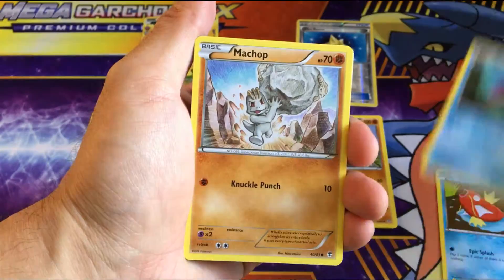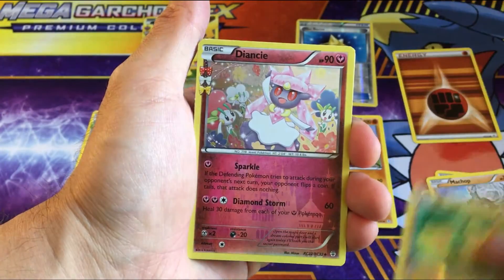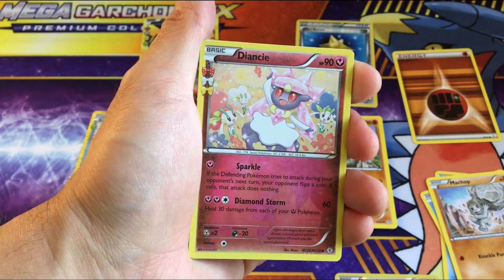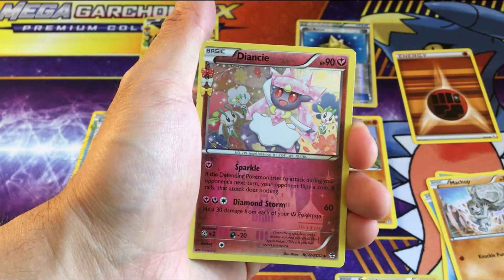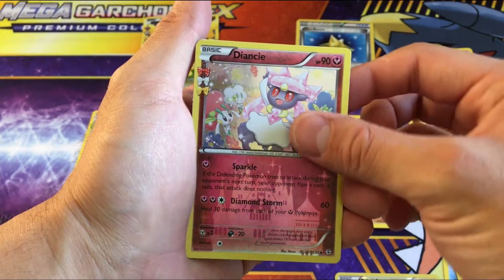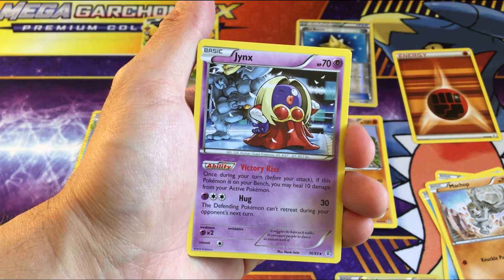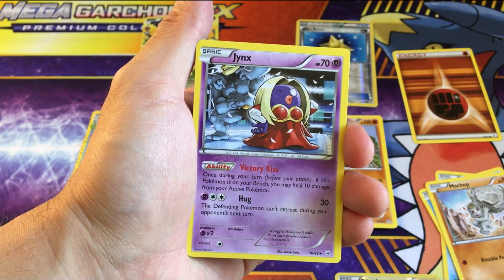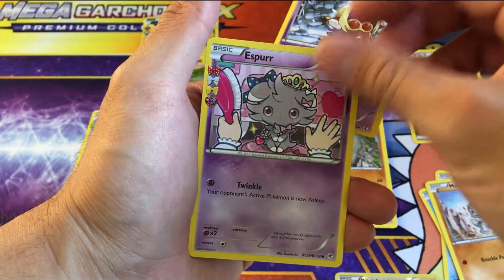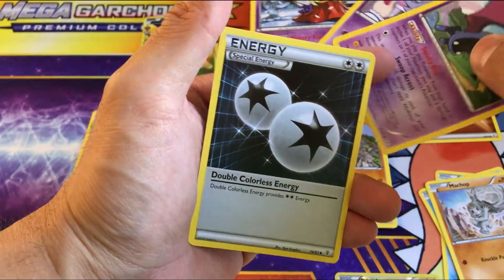Magikarp, Shieldon, Machop, fighting energy, reverse Pikachu, and Diancie as a Radiant Collection card — not a reverse, an actual Radiant Collection card. We get Jynx as a regular. Yeah, it was pretty terrible.